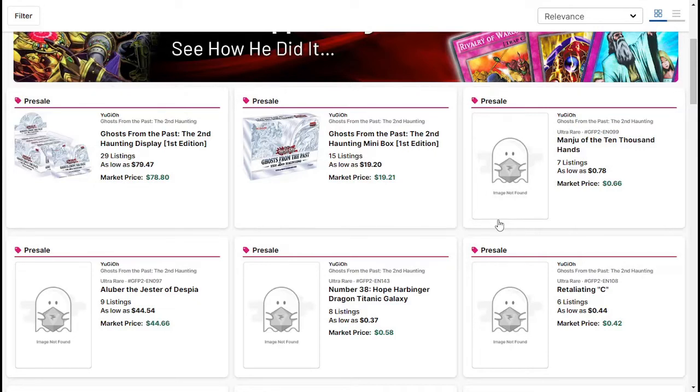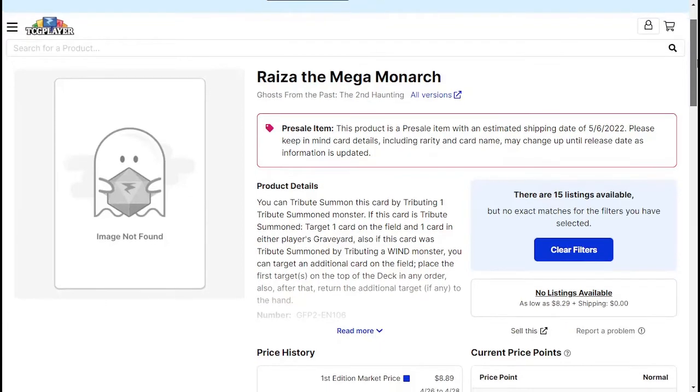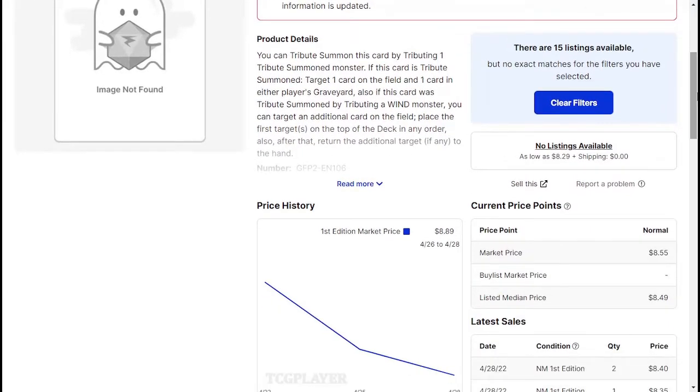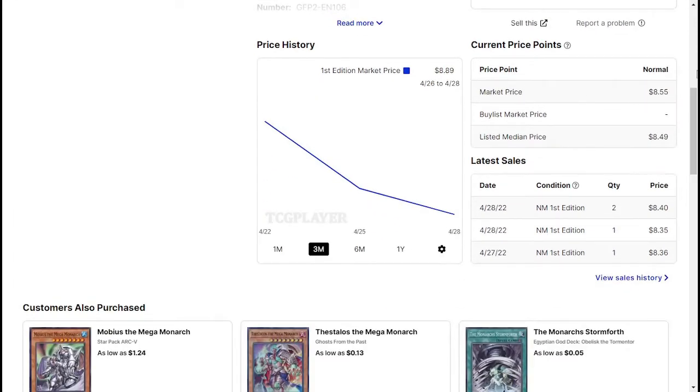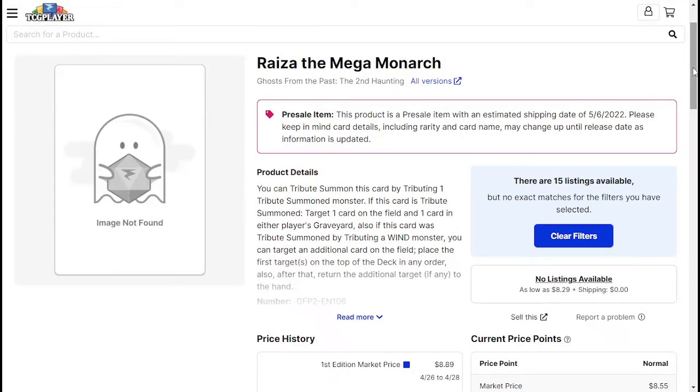The first reprint we should all be looking at is Rise of the Mega Monarch. This card was so expensive due to its immense usability in the Floowandereeze deck. My brother was actually running a fake Japanese version of this card because he refused to pay for the original — not just a fake, but a fake Japanese one. He wasn't taking it to tournaments, just playing at home. But now he can actually pick this up. The card is around $8.55 pre-market, and prices could fluctuate up or down depending on how common it is in the set.